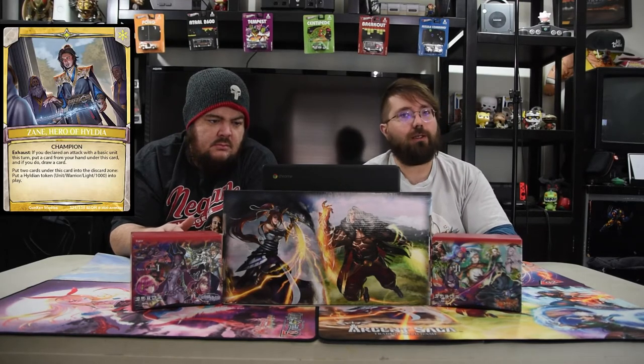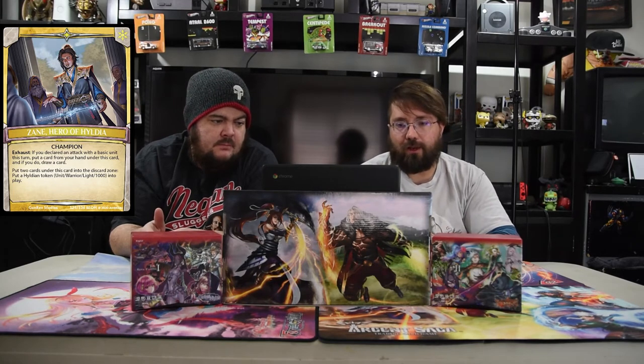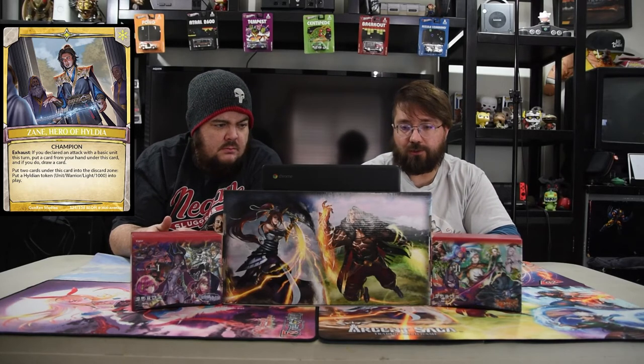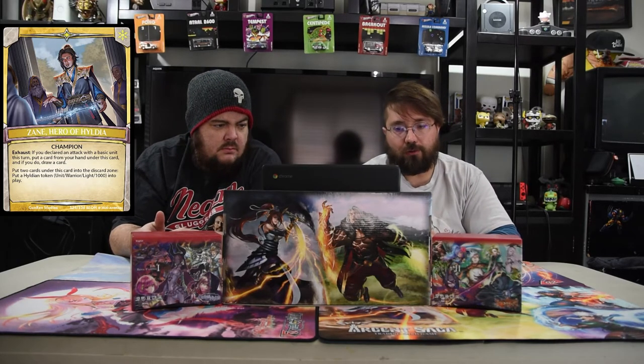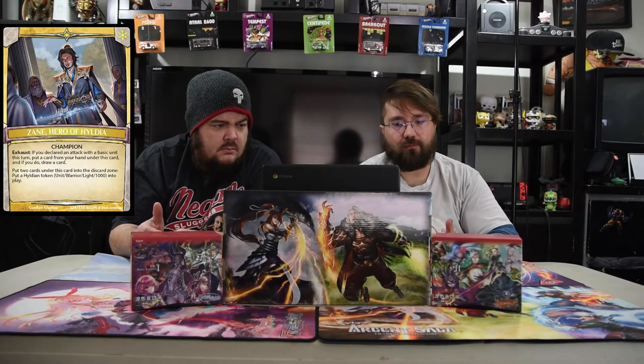Today we are showing off Zane, Hero of Hydelia. This white champion — you can exhaust if you declare an attack with a basic unit this turn. You put a card underneath this card, and if you do, draw a card, so you're just looting, pretty much. Then you put two cards from this card into the discard zone and create a token, which is a 1000 basic unit into play. And it's basic, so it can help trigger all the other stuff.